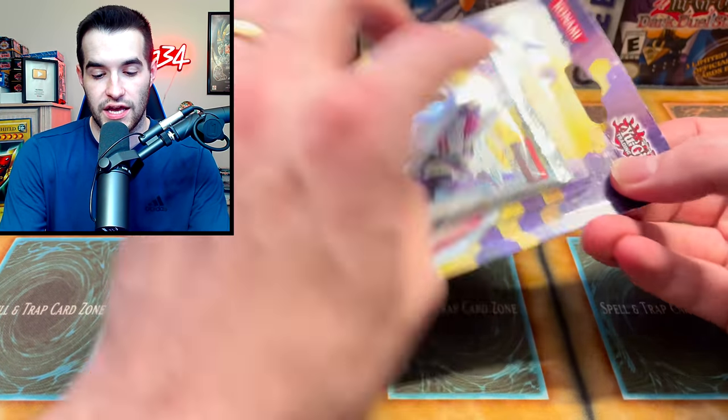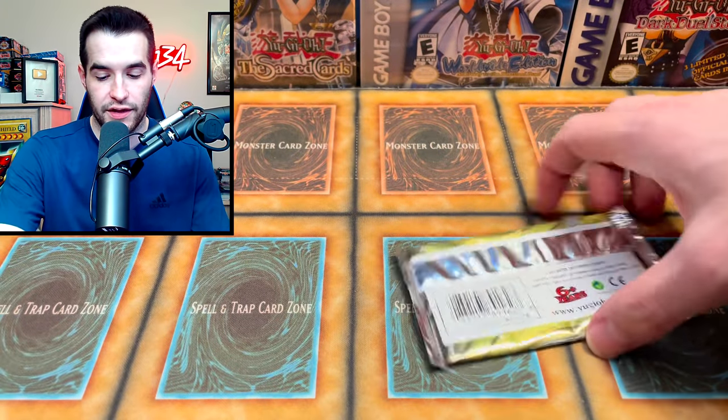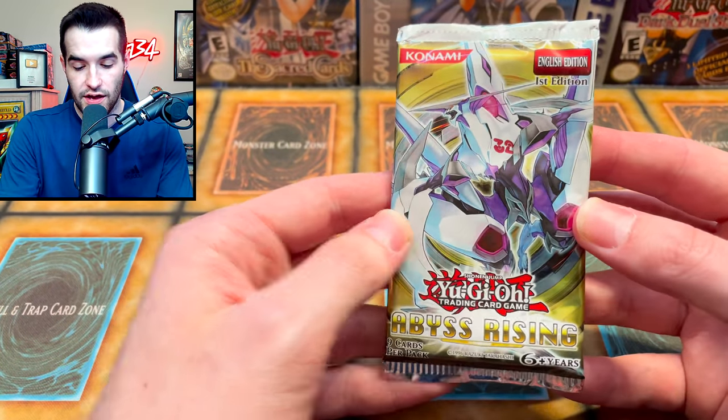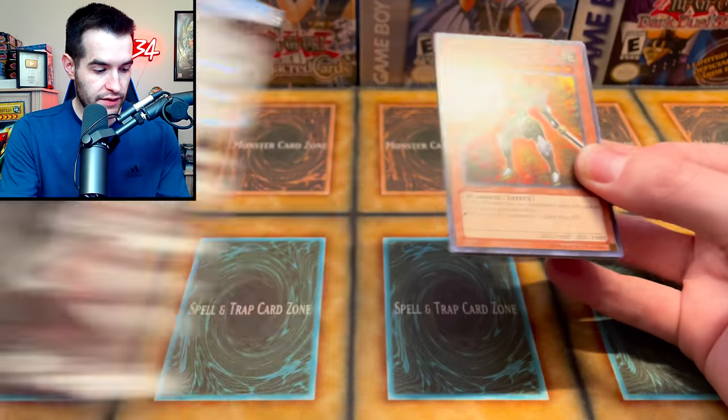Then we have Abyss Rising. So if you guys want to buy some of this stuff, make sure you guys check out the link down below, and of course use code RUXXEN so you get 5% off. It's 5% off sealed product, I believe — singles, it will not apply. But we have Abyss Rising, first edition. Very cool, you'd love to see it.